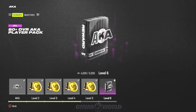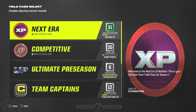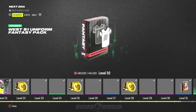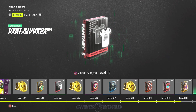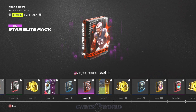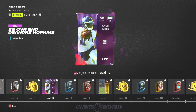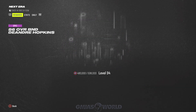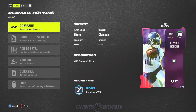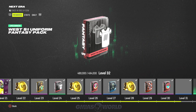Maxing out this field pass is a very easy and simplistic thing. I do want to point out that this is one of the few — like the team captain challenges — that does not apply to the actual MUT level. There are no XP bonuses; you just get those coins and cards. We're very close to getting DeAndre Hopkins, though he'll probably be useless by the time we get him.